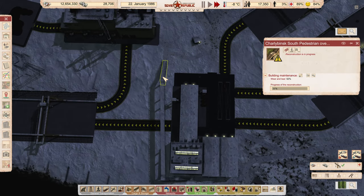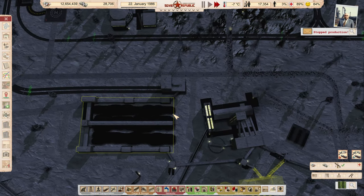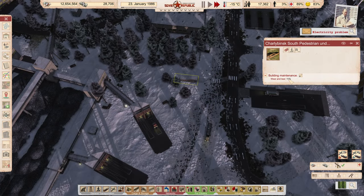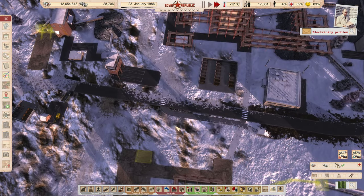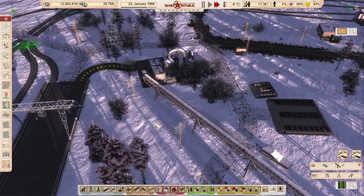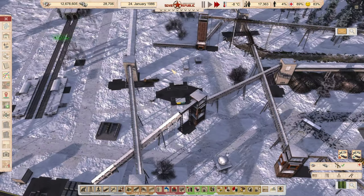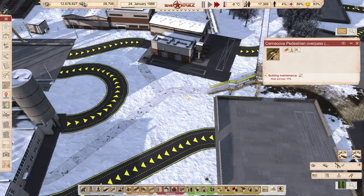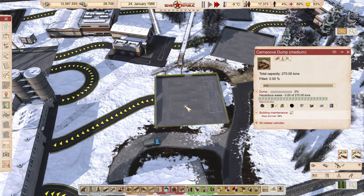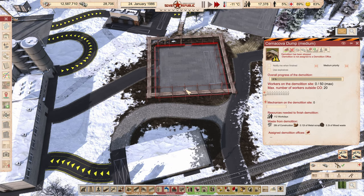Bridge segments don't need maintenance but overpasses, stairs and tunnels do - so I need to go around my entire republic making sure those are all reachable. This walking path right here, we're not going to be able to maintain it. I think I can fix this one though - we don't need 270 tons of hazardous waste storage since we're not importing it anymore. So I'm just going to delete it and make a smaller one here instead, giving me room to get the walking path in. The whole goal today was to expand our construction.